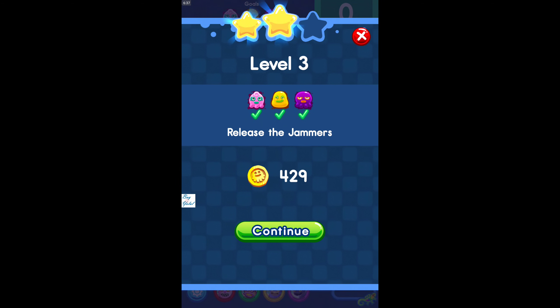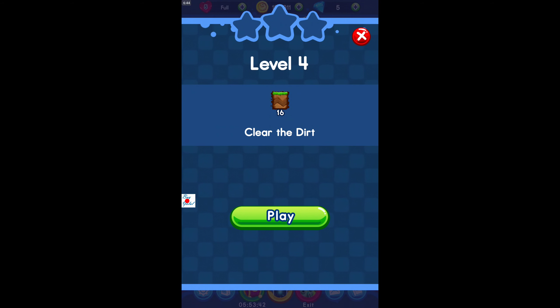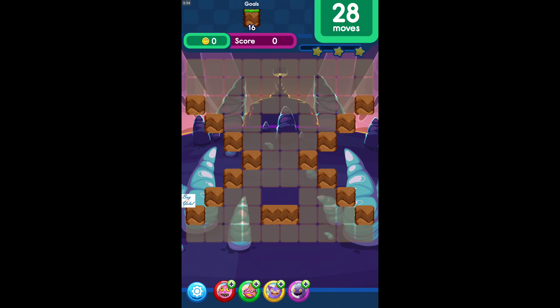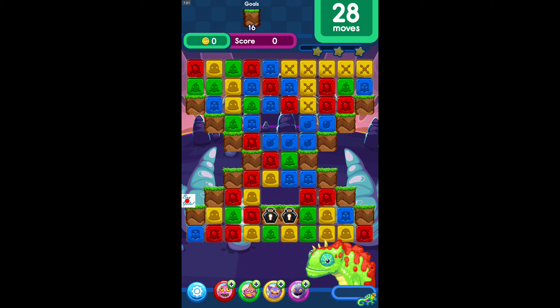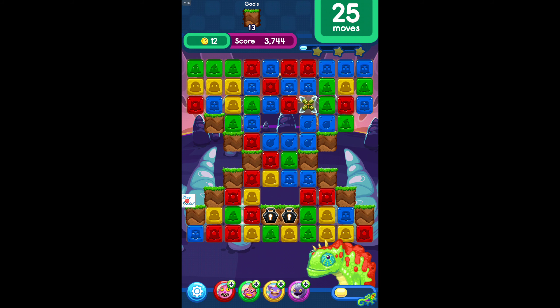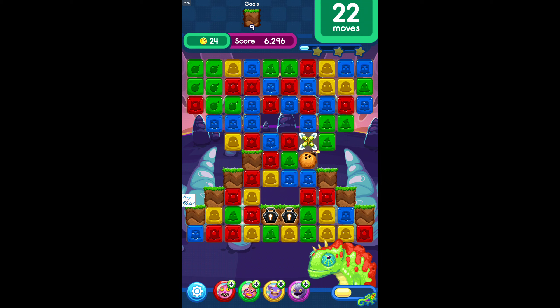Level three completed with two stars and 429 coins. Jammer Splash — we are at level four! It seems easy but the episodes will get really difficult later. 28 moves available on this level. I don't want to lose that cross — just do it now. Combining the cross and bomb together might be really useful!